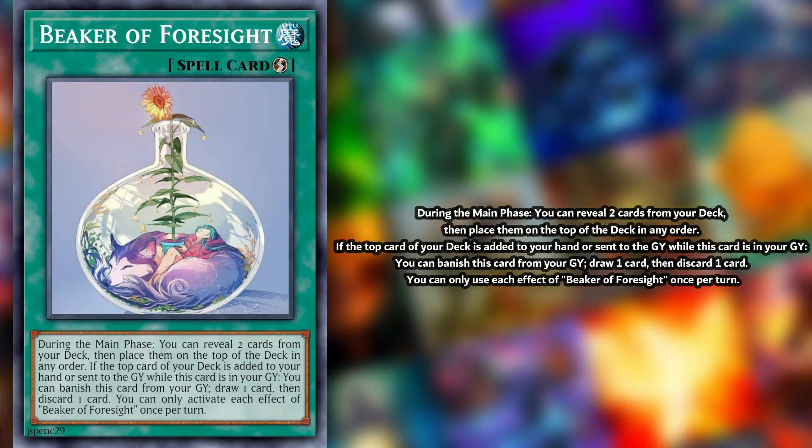Beaker of Foresight is a strong consistency card that can be considered for play in almost any deck. Due to being a quick play spell, it has versatility in rigging the top card of your deck during your opponent's main phase, essentially allowing you to search for any one card in your deck. While this might be a little slow for combo decks, control decks would certainly like more consistency, as would stun decks looking to make their usually unsearchable floodgates about as searchable as they will ever get.